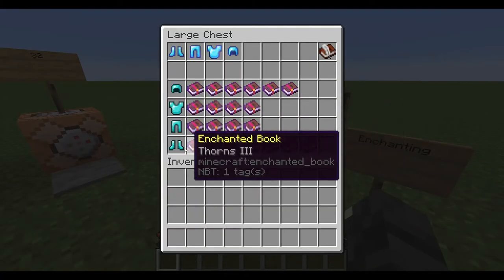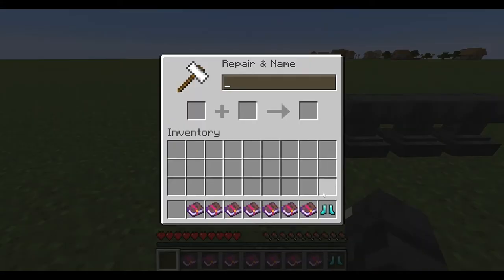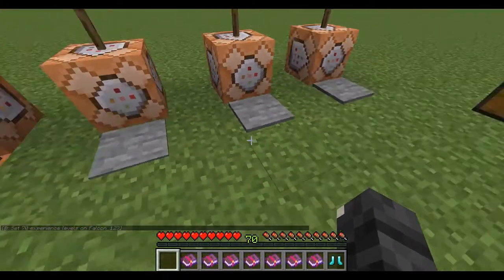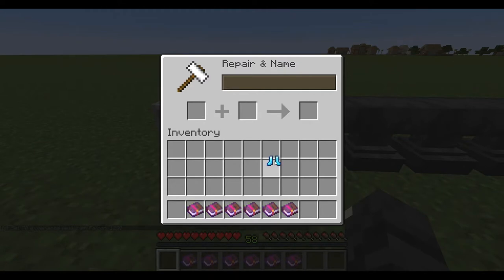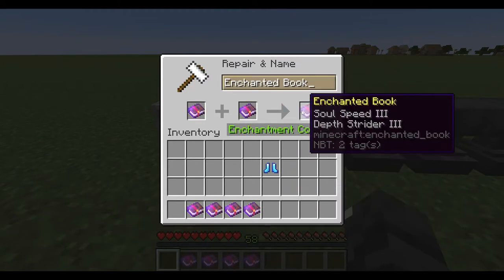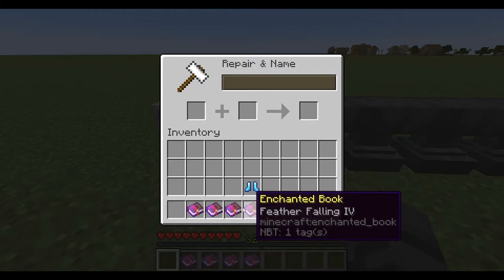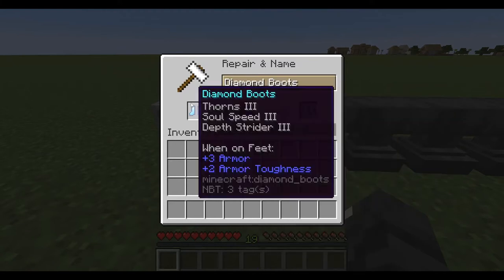I'll now show you. First I need to give myself the levels. First thorns, then combine soul speed and depth strider, then add that to the boots, then combine feather falling and protection, then combine unbreaking and mending.